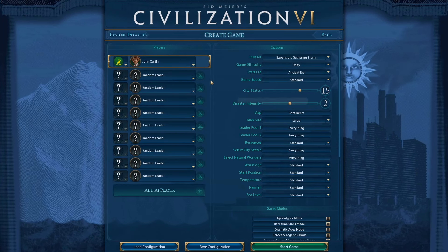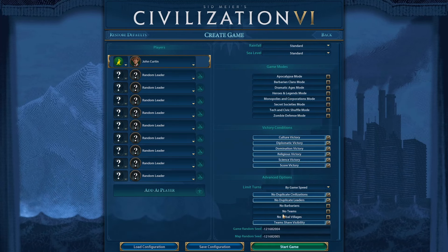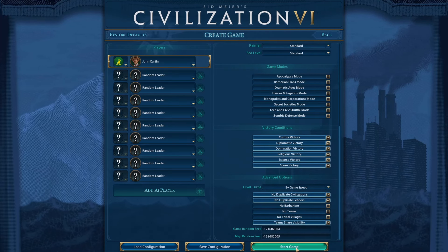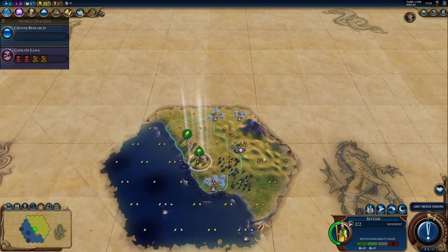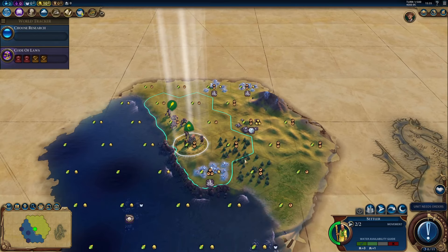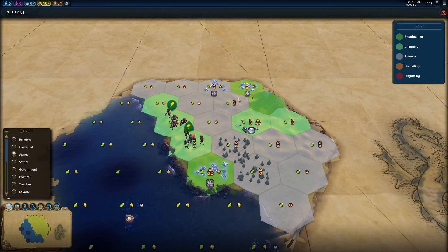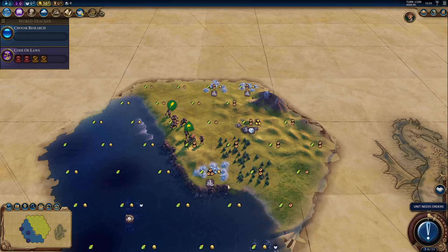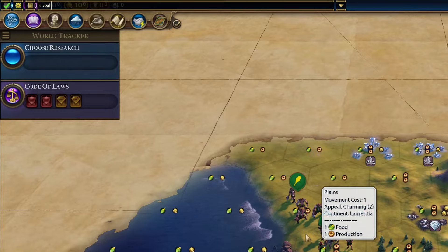So let's say you have Johnny on large continents — everything else is standard. You go and start the game. Once the game starts, you look at the location and think that's a pretty serious location. We have some decent appeal, some fresh water and ridiculous mining-type resources, but you decide: let me launch the debug panel.